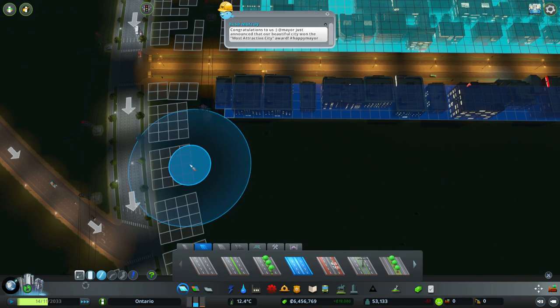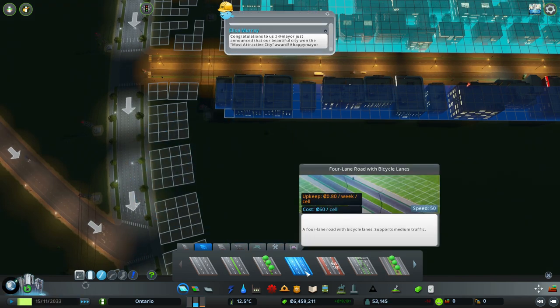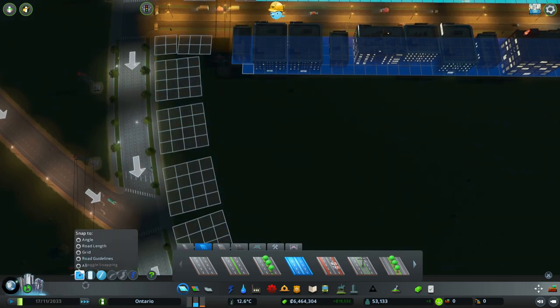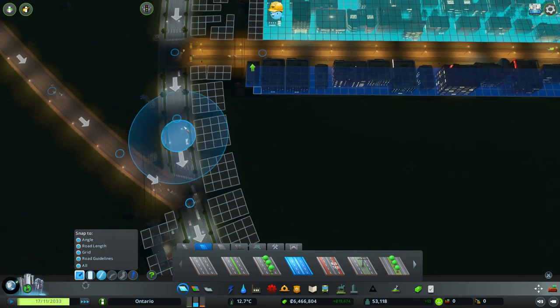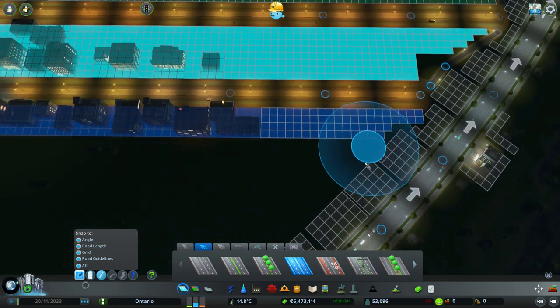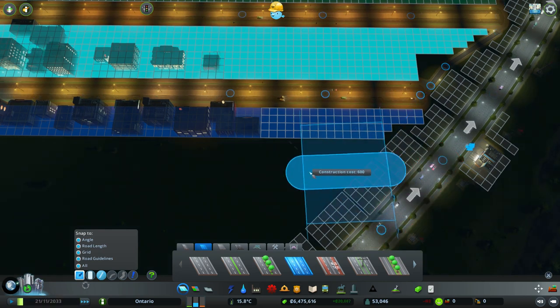Let's go ahead and get some more roadways in here. I guess this is the four-lane bicycle one. We've got to put our snaps on again. We're going to just put these in here. This might be easier to... this always is a hard part to do, honestly.